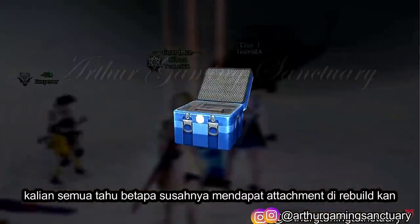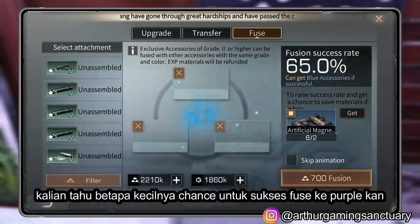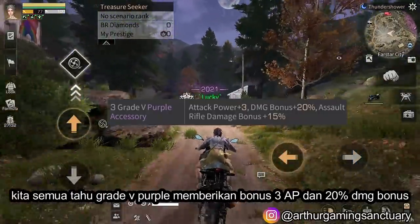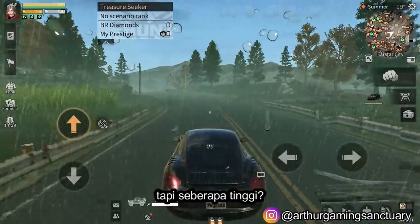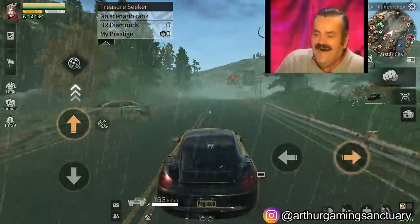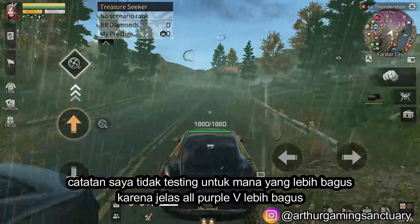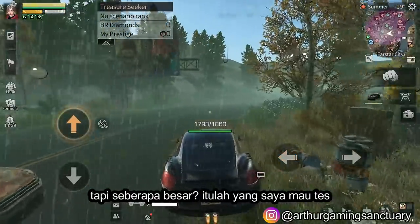Now, for the test. You all know how hard it is to get attachment, right? You all know how small the chance to successfully fuse a purple attachment, right? Now, do you know how strong grade 5 purple attachments are? We all know that grade 5 purple gives you 3 attack power and 20% damage bonus. But how high? In this video, I will test it for you guys — actually, because I'm also curious. I will test normal attachment versus all grade 5 purple attachment. A little reminder: I'm not testing for which one is better, but by how much. That's what I want to test — how high the difference between normal attachment versus all purple grade 5.